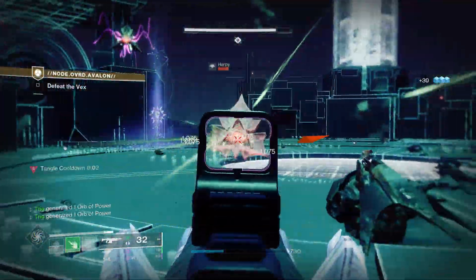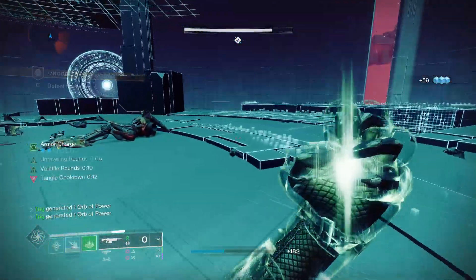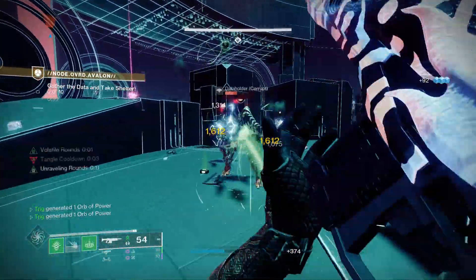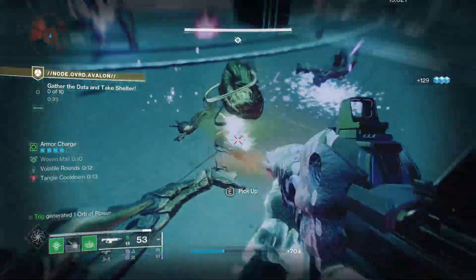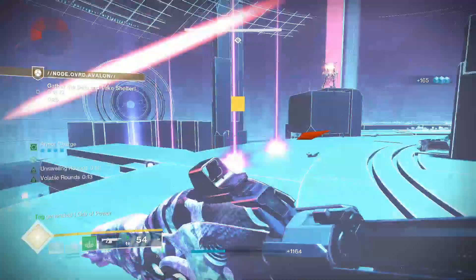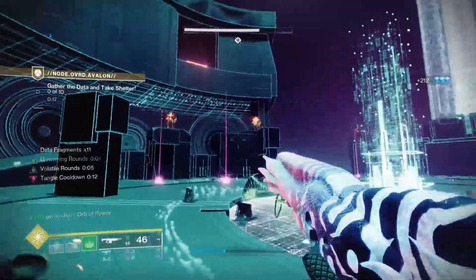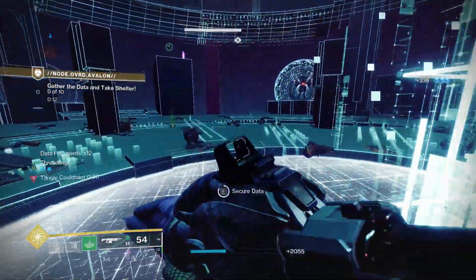This build excels significantly at dealing with Unstoppable and Overload Champions. Leviathan's Breath has intrinsic Unstoppable rounds so you can stun Unstoppables really easily, and Rufus has Overload rounds so you can stun Overloads and basically insta-kill them with this build. Anti-barriers are a little bit of a threat — that's why we have Volatile Flow. Volatile will help you keep anti-barriers in check, but when you don't have it, the only other option is to have a tangle next to them, shoot it, and suspend them — which is unreliable. I'd recommend having a teammate with anti-barrier rounds.